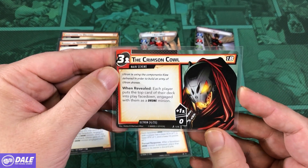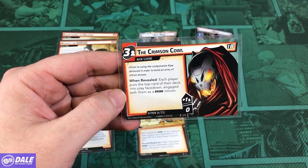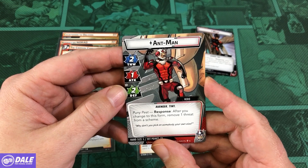Threat of 3 per player, so 6 on this one. When revealed, each player puts the top card of their deck into play face down, engaged with him as a drone minion. Bringing in Ant-Man: 4-2, attack of 1, with 2 defense.